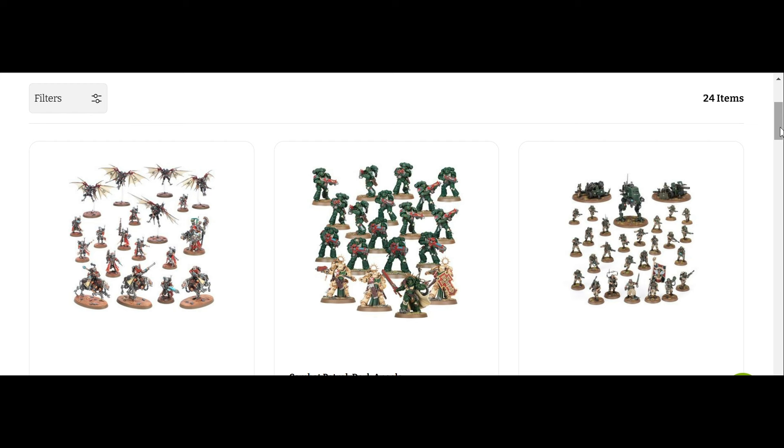The new Dark Angel box has Hellblasters, Intercessors, Bladeguard, and a Captain. So you have a troop choice, two elites, and a Captain. Yes, you have a decent objective holder with your Intercessors, but it is still a very single-style army — you're just shooting. You have no way to really stretch your legs with anything heavy, anything fast, or anything strong. You have to rely on basically having the lowest saving rolls compared to almost any other combat patrol box.